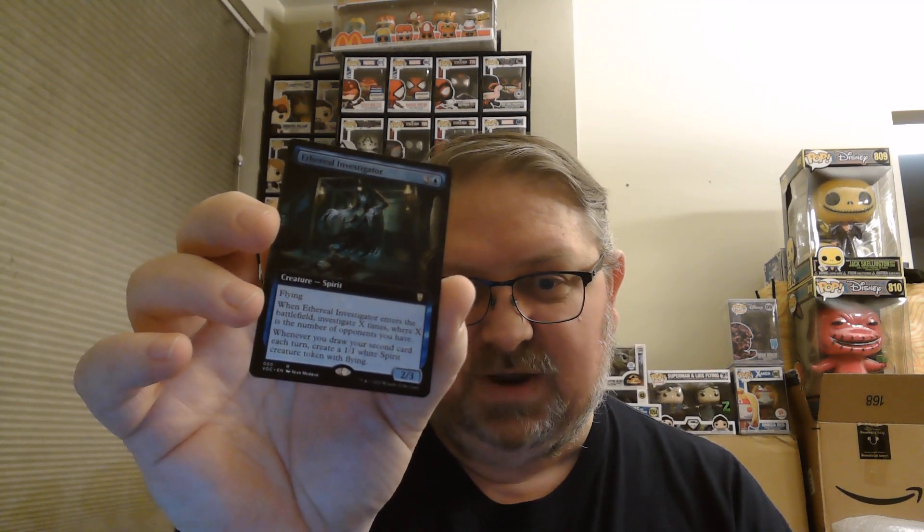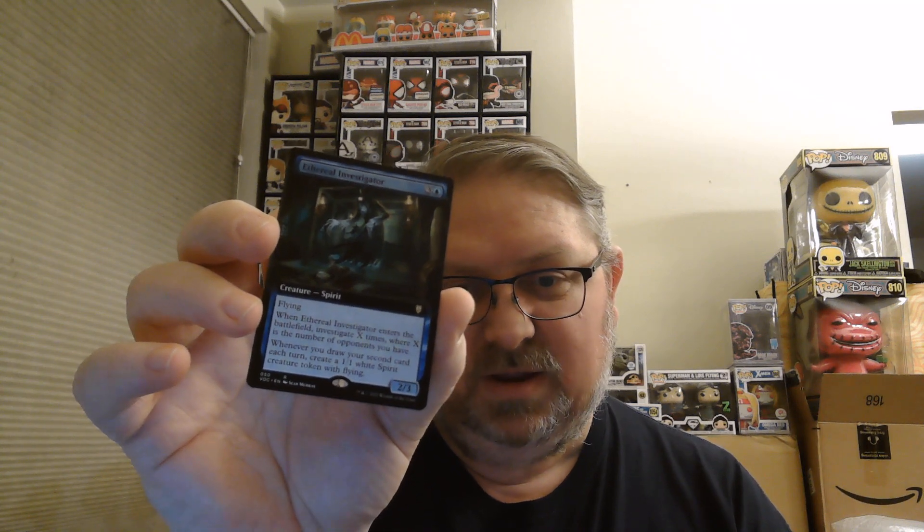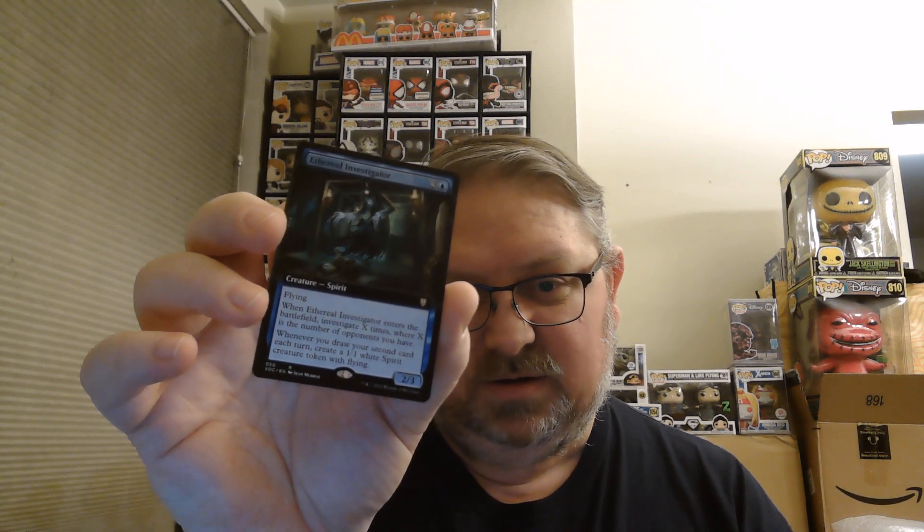Our first full art card is Ethereal Investigator — 3 and a blue for a 2/3 flyer. When it enters the battlefield, investigate X times where X is the number of opponents you have. Whenever you draw your second card each turn, create a 1/1 White Spirit Creature token with flying. This is one of the commander cards.